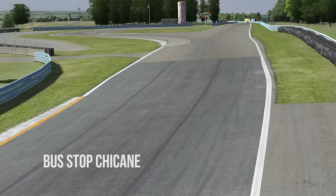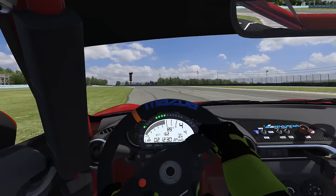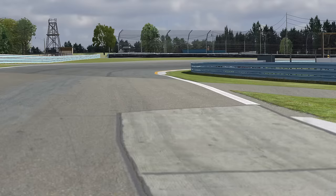Now we're approaching the most risky and complex part of the track, the bus stop chicane into the outer loop. The car will want to dance through this section, but we want to carry as much speed off this straightaway through the chicane as we can. We're going to turn in on power, just enough brake to get it down into fourth gear. Back to some maintenance throttle, and we'll pour on the power to really stabilize that rear and carry that speed down into the outer loop.